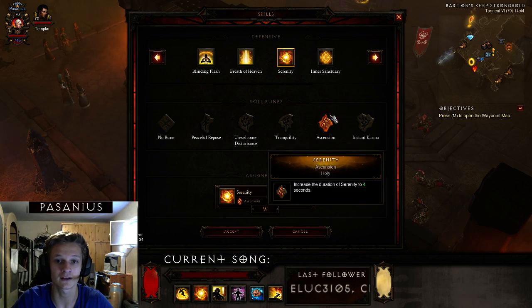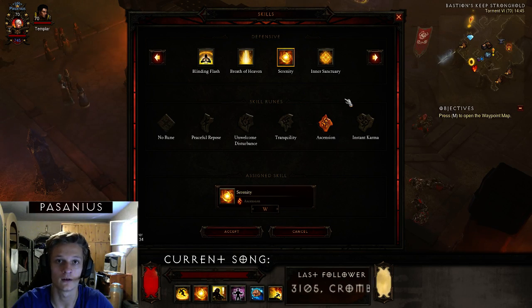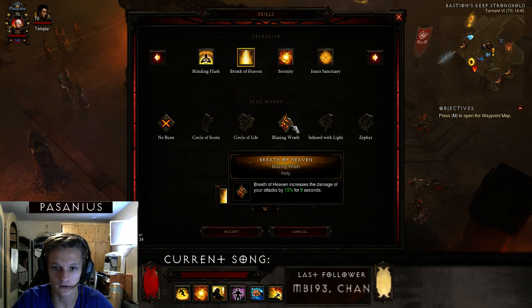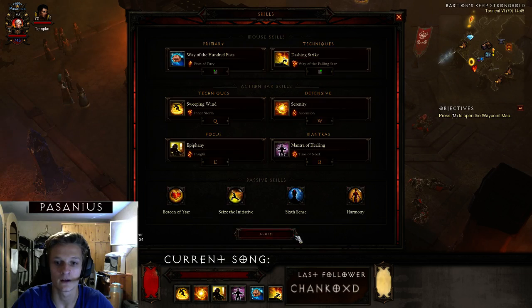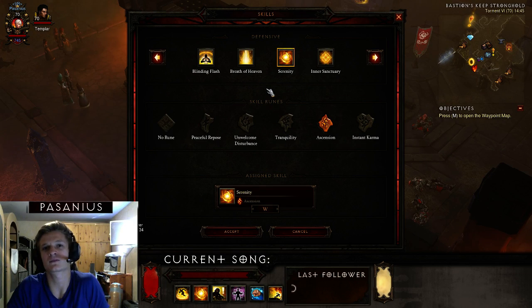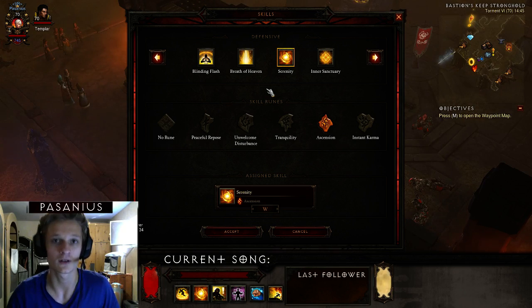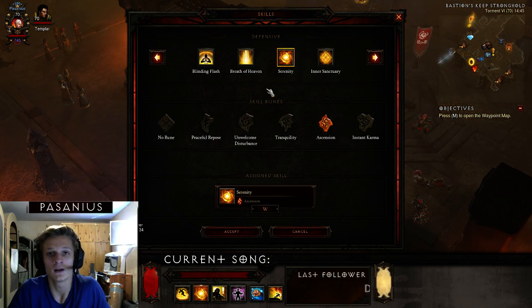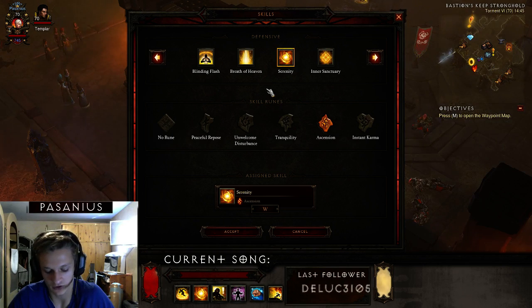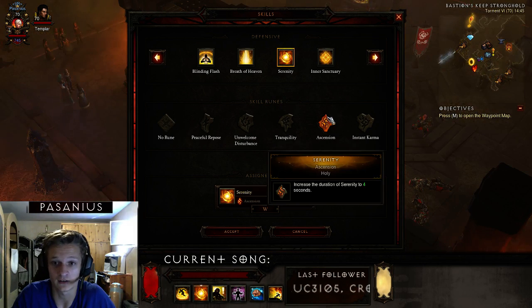Next skill I'm using is Serenity, and that's a variation from the popular build that uses Breath of Heaven with the Blazing Wrath rune. I think Serenity is just so much more comfortable because you can just stand in heavy packs for four seconds.